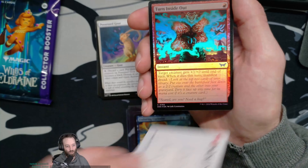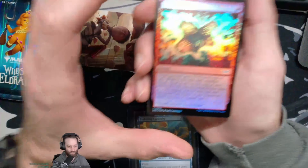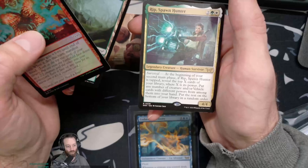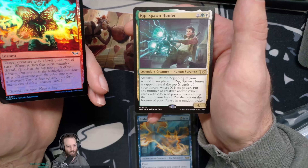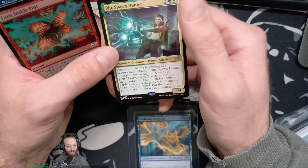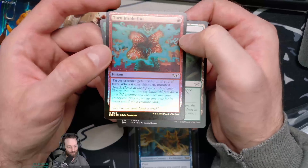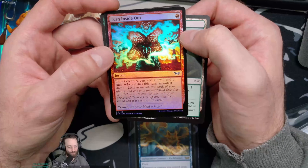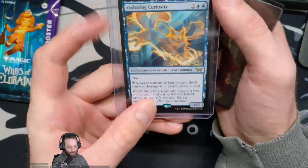There's the Jolly Balloon Man art card — that'd be cool if we get a Jolly Balloon Man in here. Turn Inside Out is the foil. A land and Ripspawn Hunter — Human Survivor, four-four. Beginning of your second main phase, if Ripspawn Hunter is tapped, reveal the top X cards of your library where X is its power, put any number of creature and/or vehicle cards with different powers from among them into your hand, put the rest on the bottom in random order. It was about to be good but it wasn't. If only it got them onto the battlefield then I'd be excited. Turn Inside Out — creature gets plus three plus zero till end of turn, when it dies manifest dread. And Strangle the Cemetery enters tapped unless a player has 13 or less life. Duskmourn was okay to me — did get Enduring Curiosity.